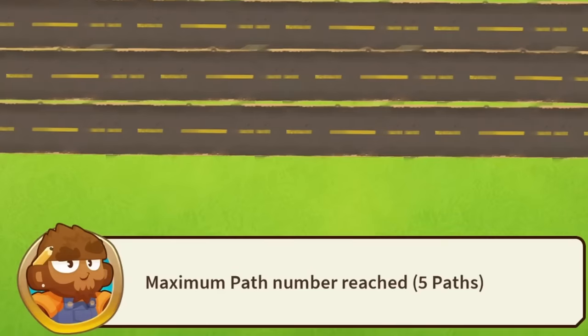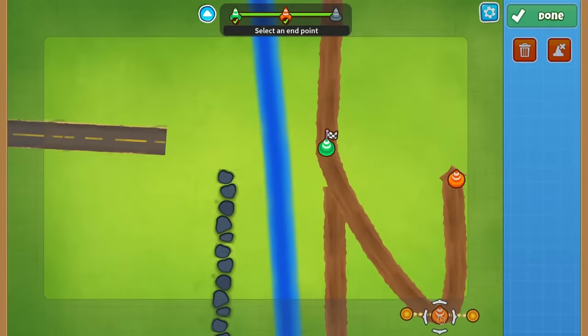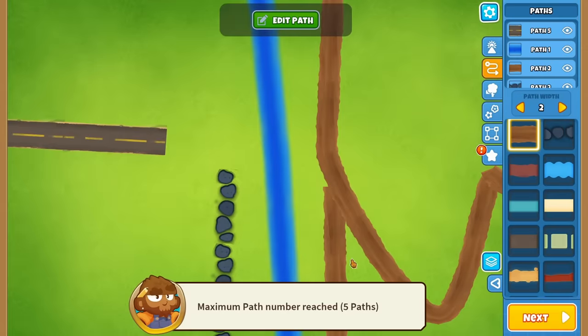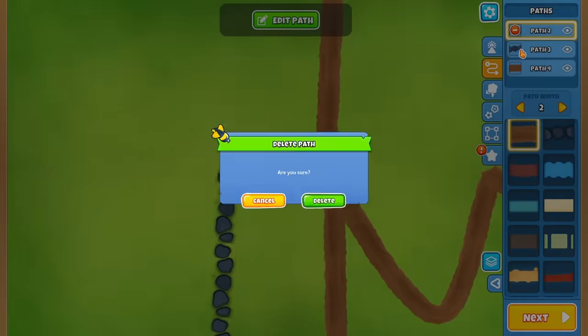I tried putting down more paths to test some things out, but that's when I reached the maximum path limit. Only five paths is going to make it really challenging to make a lot of different logic gates.